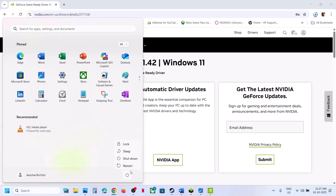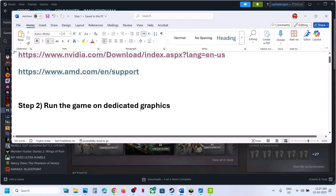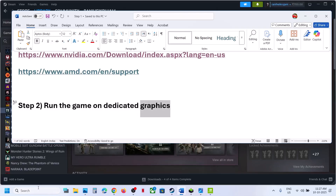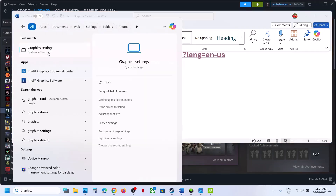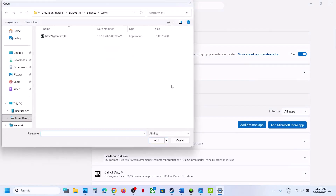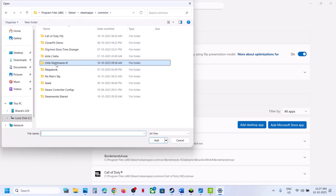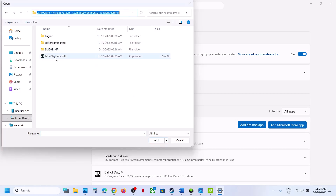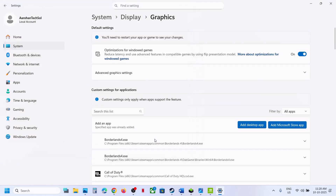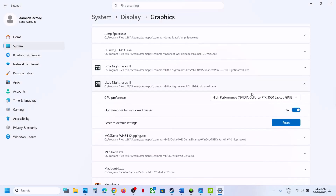After the system restart launch the game and check. Still not working? The next step is to run the game on the dedicated graphics card. Type in 'graphics settings' in the Windows search box, click on Graphics Settings, then click on Add Desktop App. Go to the game installation folder, select the game exe file, and click on Add.